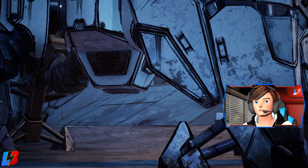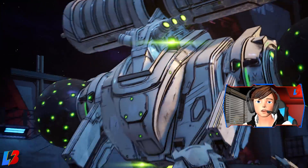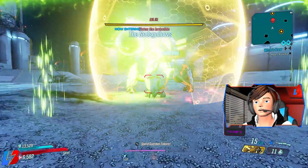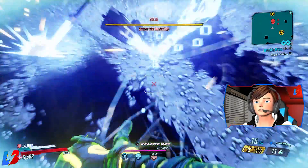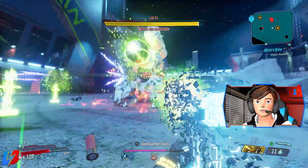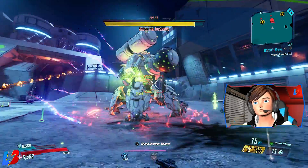I got a ton of requests from my previous Moze build asking if I could make an Amara, Flak, and Zane unkillable build. I already have the Flak and the Zane, but today I'm uploading the Amara. Now, to all the Borderlands content creators, GGs for making builds — I don't know who to credit since some people claim it. If this is anybody's build, credit goes to you guys. That said, I kind of put this build together myself, so let's get started.